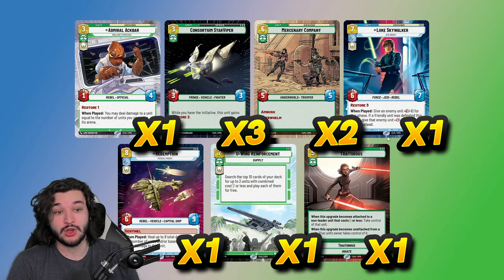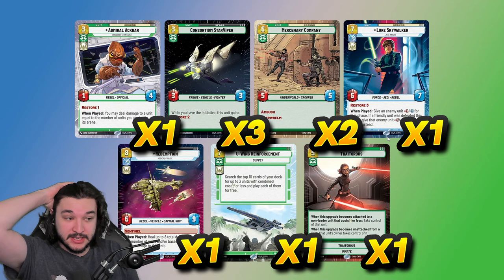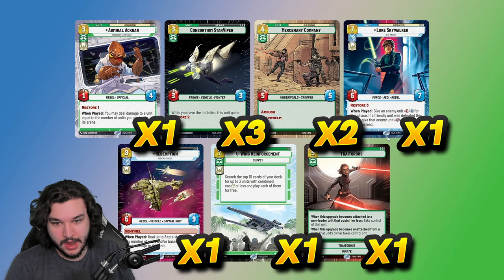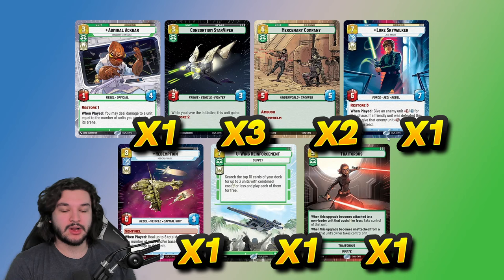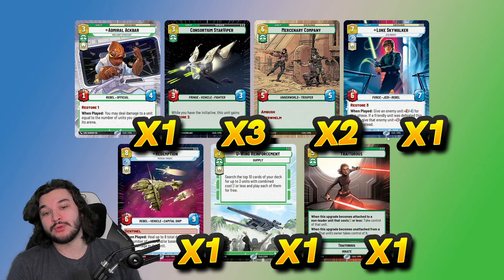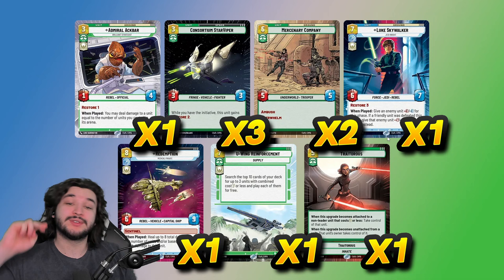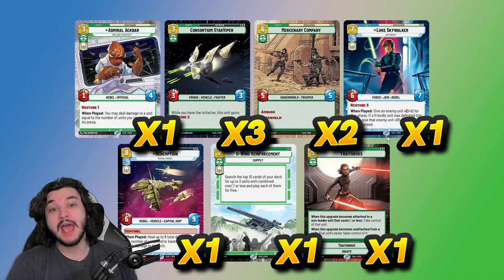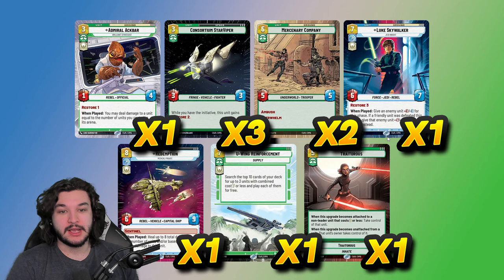Big Luke comes in mainly for the Boba matchup, where something is almost always going to be defeated since Boba wants to get stuff removed — this often kills Boba himself. Redemption comes in against Boba and aggro decks because with our ramp we can actually reach the seven mana required. One copy of U-Wing is good against more midrange-control matchups. Traitorous is good against Boba, aggro, and basically anything with early game plays. Three copies of Consortium Star Viper — not in main deck since it's not a heroism card — but very good against heavy aggro Sabine or Leia matchups. It's a three-three that trades into X-Wings and Red Threes profitably while giving restore two.